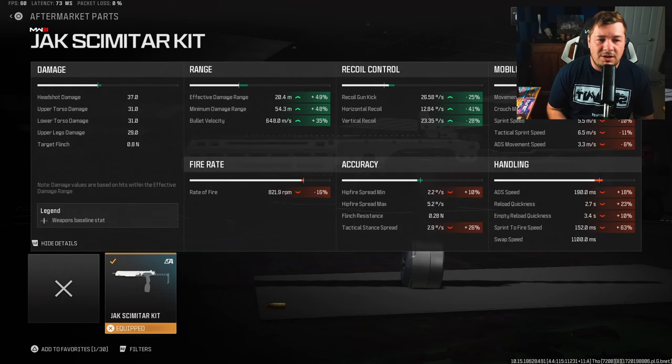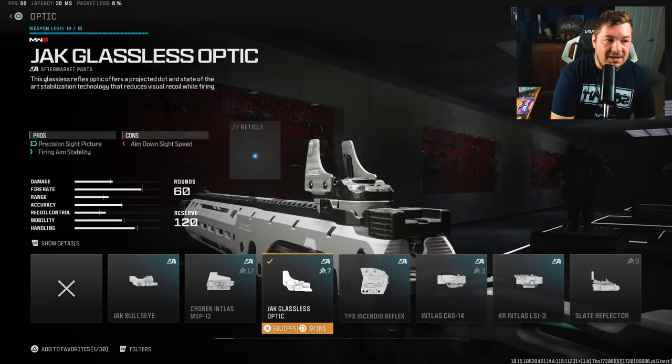Looking at the statistics for the Jack Scimitar kit: aiming idle sway, recoil control, bullet velocity, damage range, and fire aiming stability. It's an extremely accurate option — 49% increase to damage range bringing it to over 20 meters of AR statistics. Bullet velocity is increased by 35% up to 648 meters per second. Recoil gets massive buffs: 25% to gun kick, 41% to horizontal, and 28% to vertical recoil control.